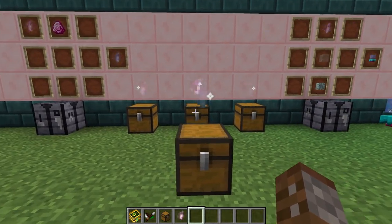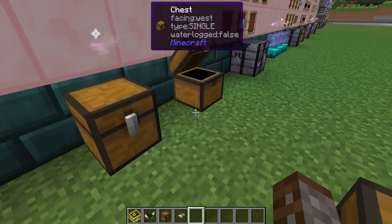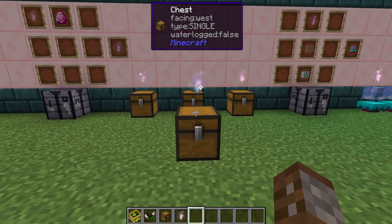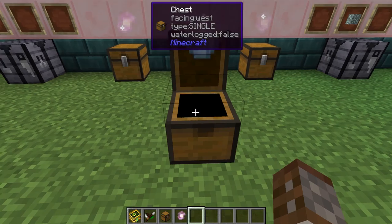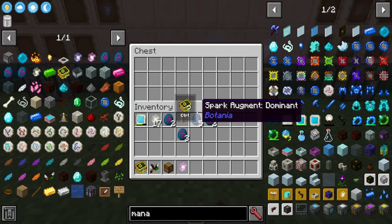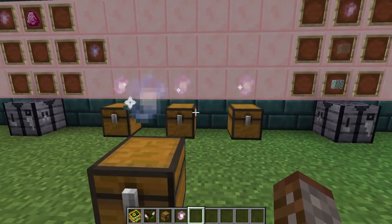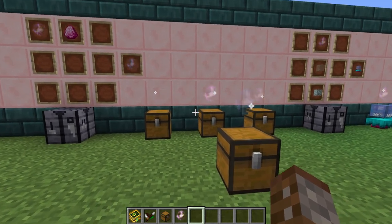Inside this corporea system the chests are filled — one with cobblestone, one with carrots, and one with seeds. Note that the chest connected to the master corporea spark will not be seen by the system, so make sure that chest is always empty. At this point it's just regular chests, so let's look at what we can actually do with the system.